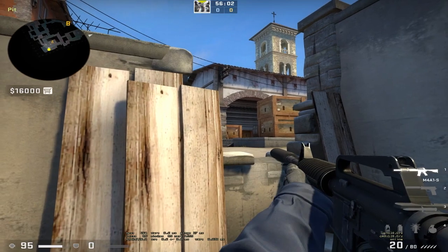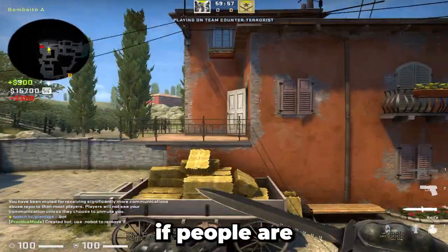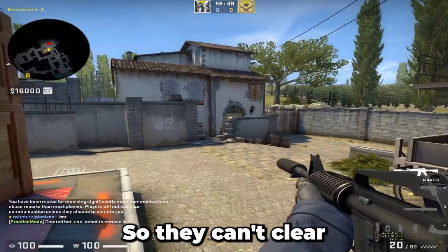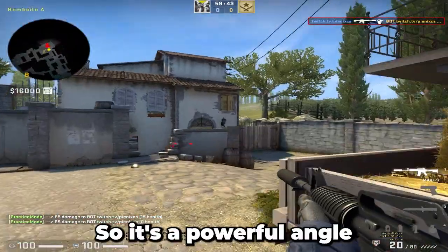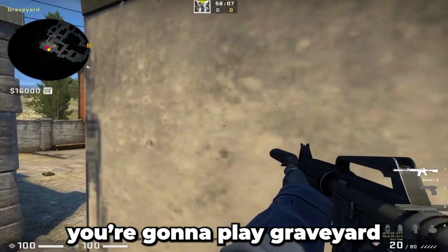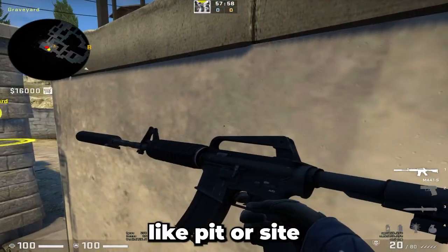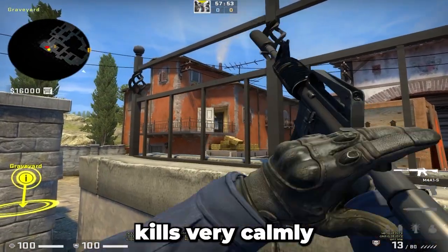The reason this angle is op: if people are coming up short, they don't see you. When they're clearing the site they see you here, so they can't just clear you like that — they have to look at the site at that moment. It's a powerful angle. One more thing — graveyard. You sometimes play graveyard hidden, probably on the third step, full hiding. Then you can stand up. Your teammate should be pit or site, and when your teammate gets contact and they're not watching graveyard, you just stand up and get kills calmly.